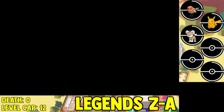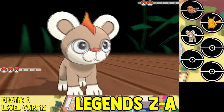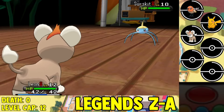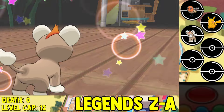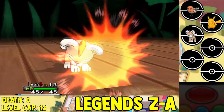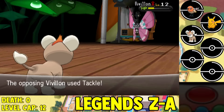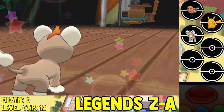Then we face off against the first gym leader in the game — Viola, the Bug-type gym leader. I start the battle off using my Litleo. Litleo is one of the Pokemon I always liked, even though it's not really good, but it's just really fun to use. We beat the Surskit with two Headbutts, and since they used Water Sport I didn't want to use Ember anyway. Then we knock down the Vivillon as we easily clear through the first gym.